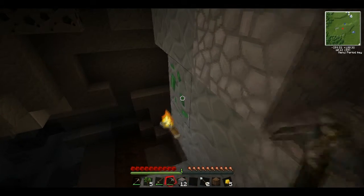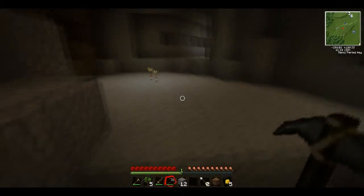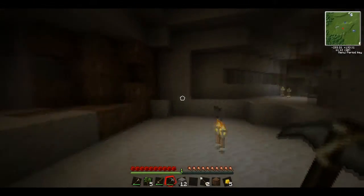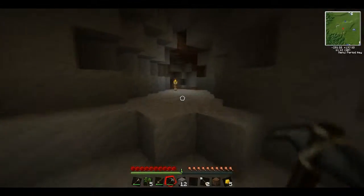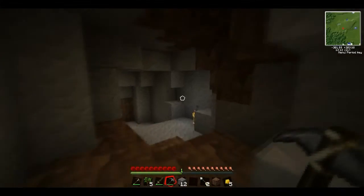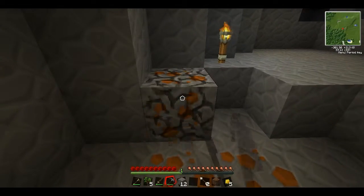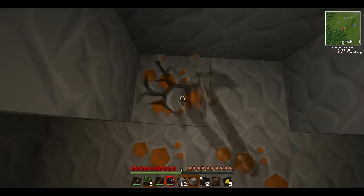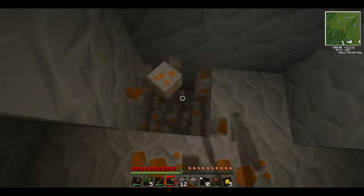GASP! Emerald! Which is the strongest — like diamond if I'm thinking right. Yeah, but it doesn't have the durability. I found Emerald! Tin and tin ore. This is tin, right? Copper. Copper ore. Tin is going to be useful.